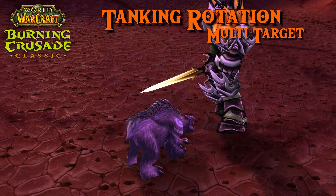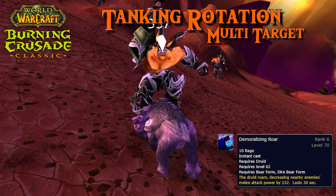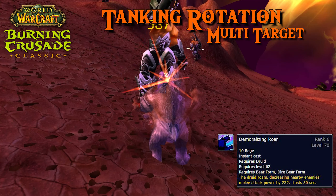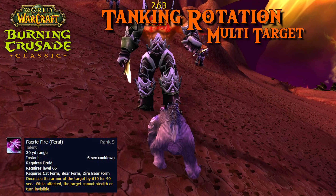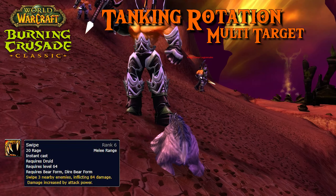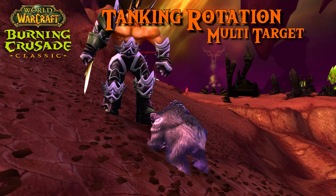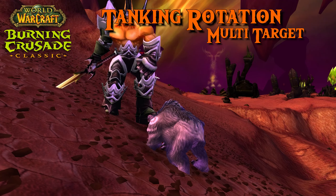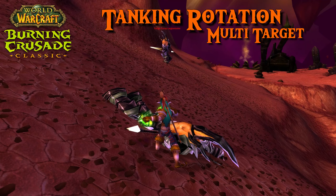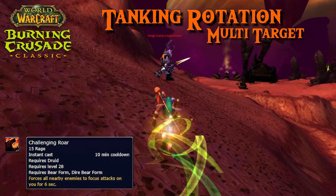Now let's have a look at the AoE tanking rotation if you have 3 or more enemies. Keep the Demoralizing Roar debuff at all times on the enemies. Use Faerie Fire on the main target and if you can, on others. Spam Swipe whenever possible and use Maul if you have excess Rage. Never be Rage capped. While tanking, it is very important that you manage the aggro — use Growl to do that. In emergencies, you can use your cooldown Challenging Roar to taunt several enemies.